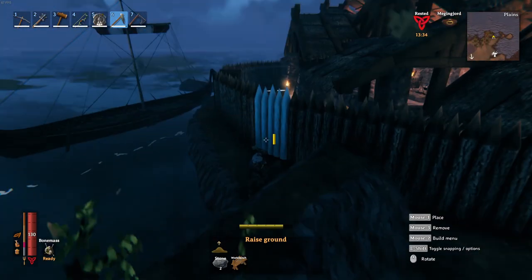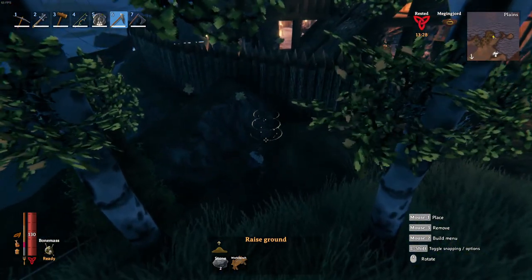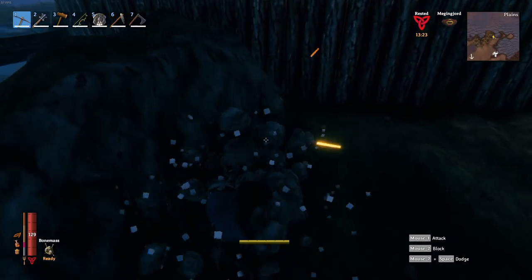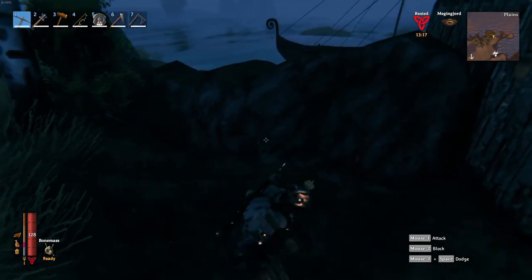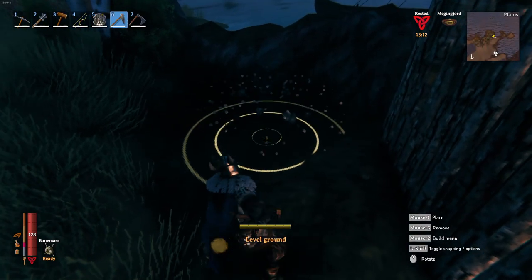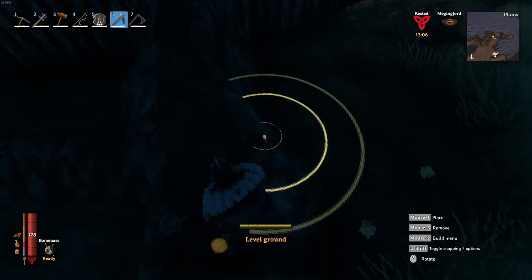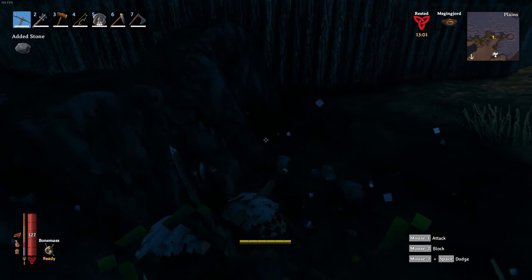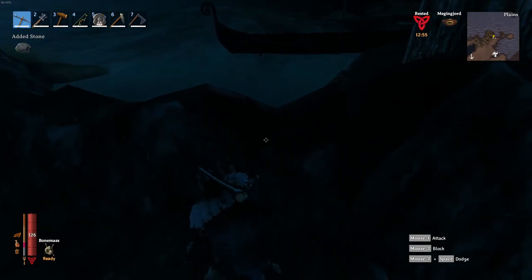Nothing's going to walk up through here. This really does need to be more of a straight line — like a sheer cliff — so they can't get over this wall. We want to make it as sheer as possible, so just knock down those sides and make it really hard for them to get up there.